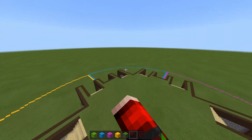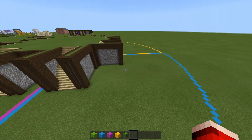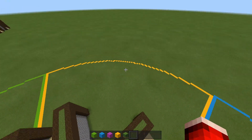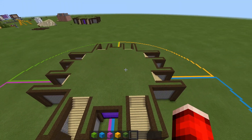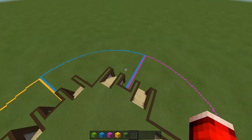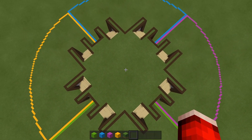Over here in blue we've got things like sugarcane, bamboo, melons and pumpkins — all the crop farms. Yellow and purple we can fill with other stuff. Maybe yellow is storage, crafting, super smelters, and purple I don't know, we can figure something out. But the concept is there. I have a concept, I just don't have it all built up yet. I think it's a cool idea and I want to incorporate the color coordination into the final design.